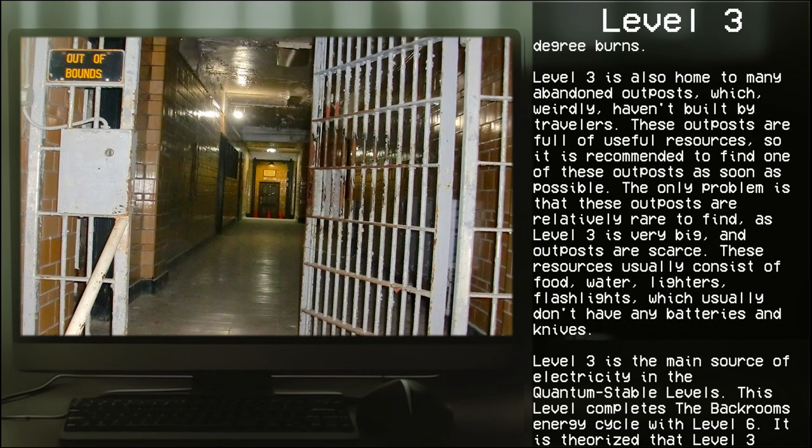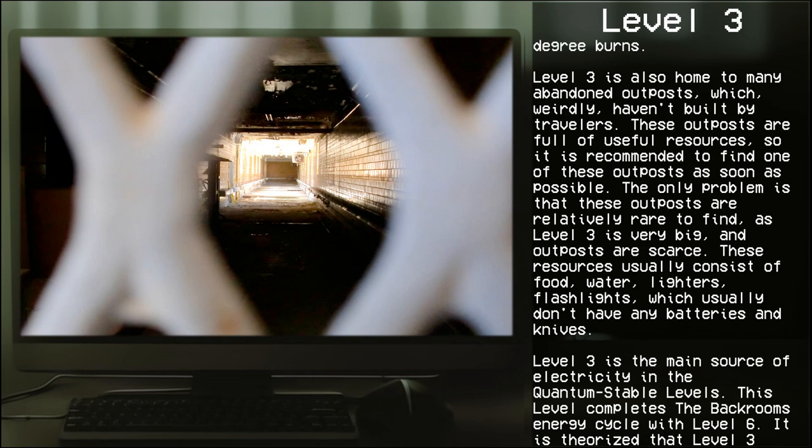Level 3 is home to many abandoned outposts, which were not built by travelers. These outposts are full of useful resources, so it is recommended to find one as soon as possible. The only problem is that these outposts are relatively rare to find, as Level 3 is very large. Resources usually consist of food, water, lighters, flashlights — which usually don't have batteries — and knives.